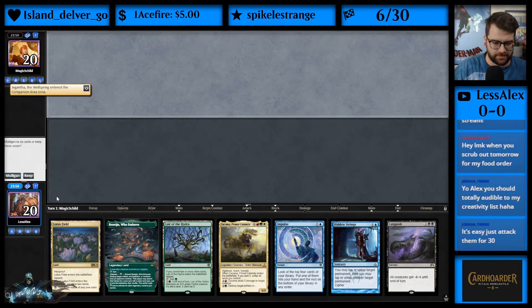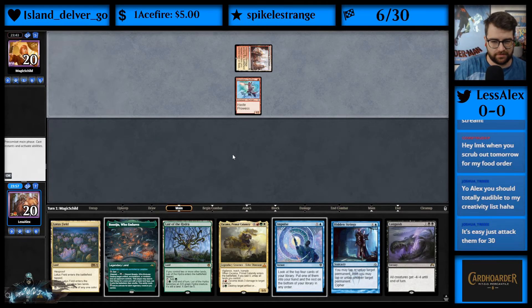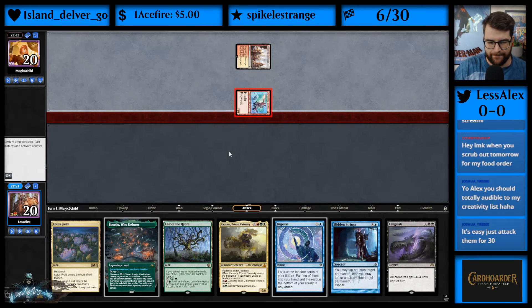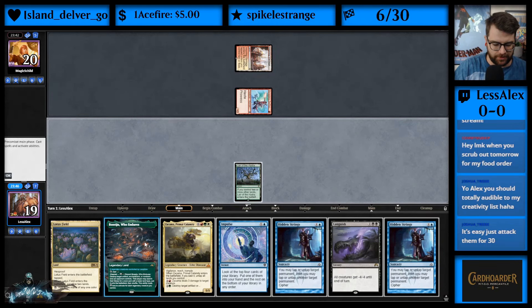I think I keep this hand. Inspiring Vantage into Monastery Swiftspear — okay, so my suspicions seem to be right. This is definitely a Boros Pia start. Lair of the Hydra, go.